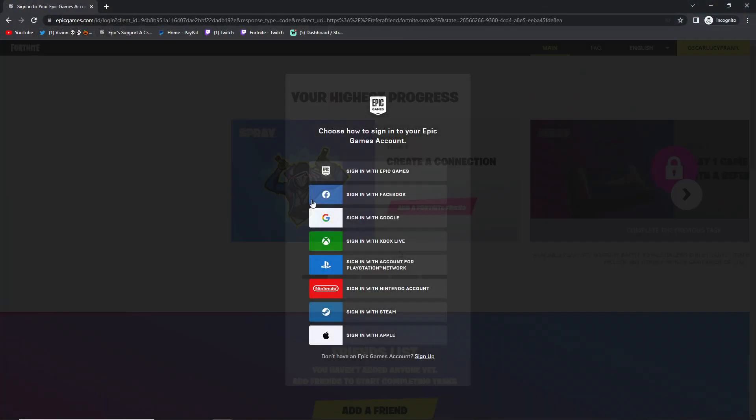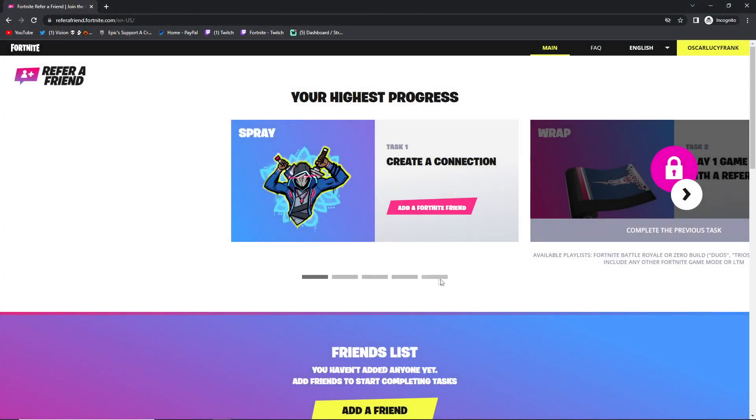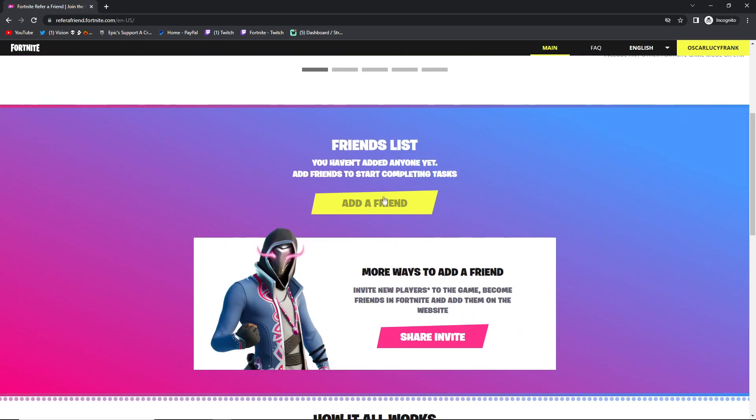So log into the website, then click on Add Friend and choose whoever is eligible and willing to help you get the rewards.